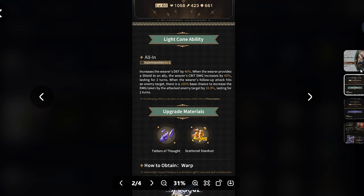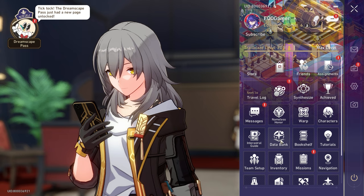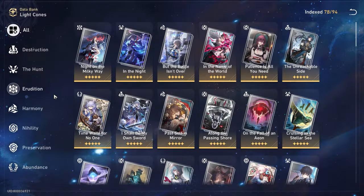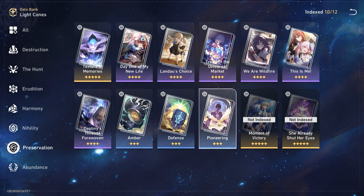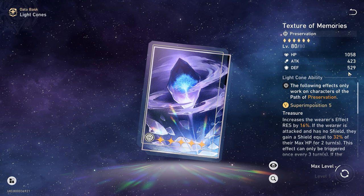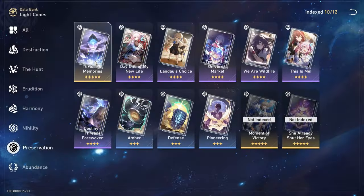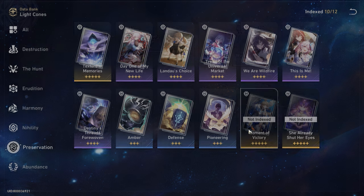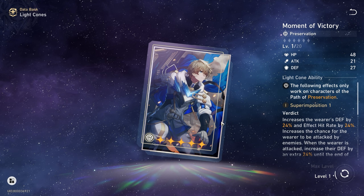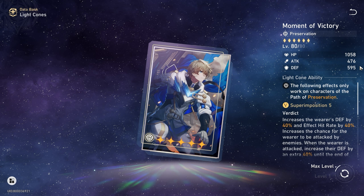Let me alternate tab real quick and go into the game. First, I want to talk about other Light Cones and whether you really need this signature Light Cone for him. 661 is the base defense - let's look at some other key preservation Light Cones. You have Textures of Memories at 529, and you don't get that 40% defense bonus, so it's already very significantly stronger than Textures of Memories, the free-to-play 5-star. You have Moment of Victory, which can be gotten from the standard shop - so it could be free-to-play long term - and it gives you 595 defense.